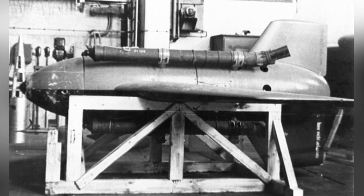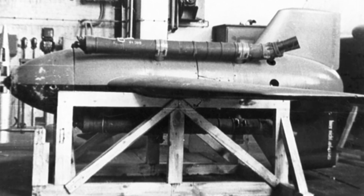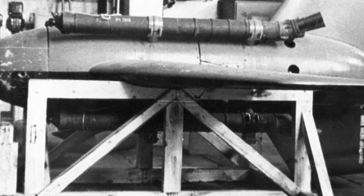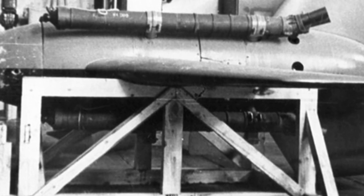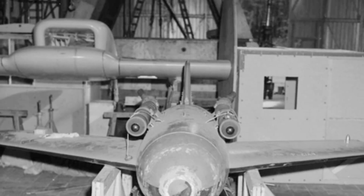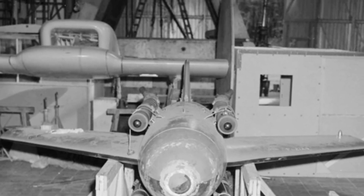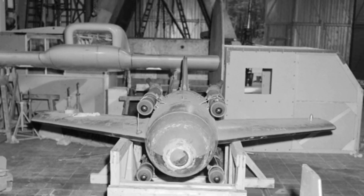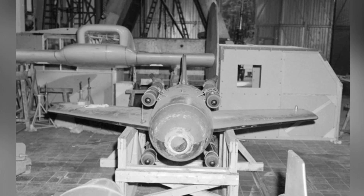Dr. Hermann Wurster of Messerschmitt proposed his own design for the missile. His missile's operational mode was not to target and launch at the enemy like other missiles, but rather to carry a heavy warhead and launch it ahead of the bomber formation. The warhead would detonate upon approaching the formation, causing damage to a larger area and destroying the bombers.